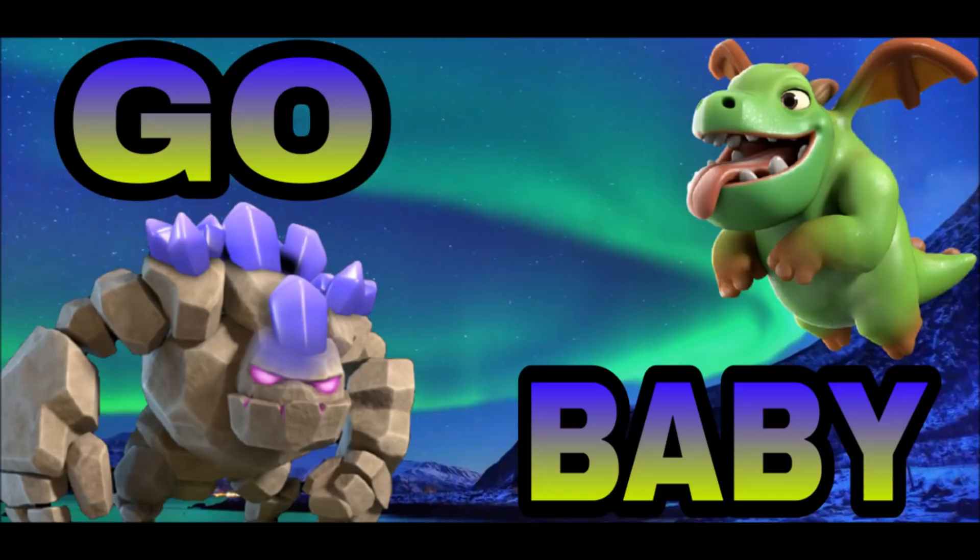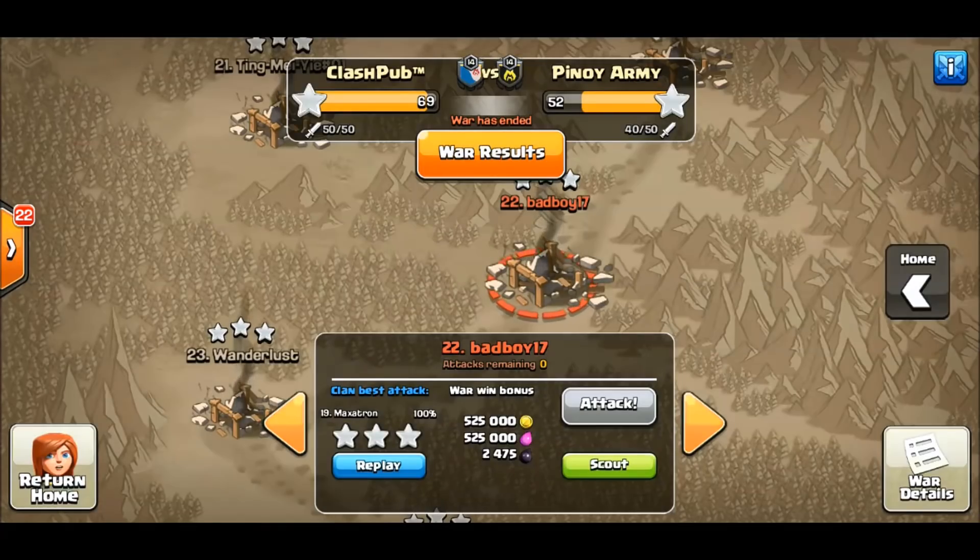Let's get some baby drag hype going. We're going to take a look at Go Baby, which is a strategy utilizing a stone entry with a kill squad and back-end baby drags. Let's take a look at this first attack.